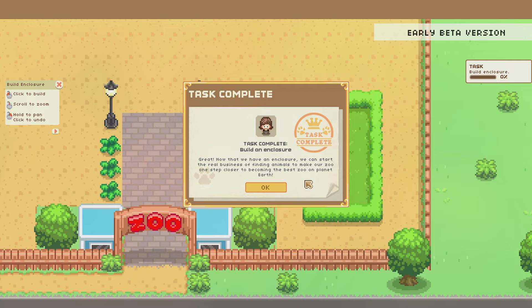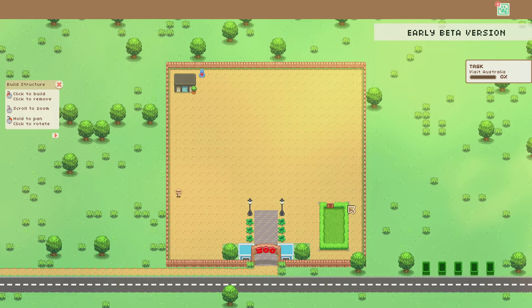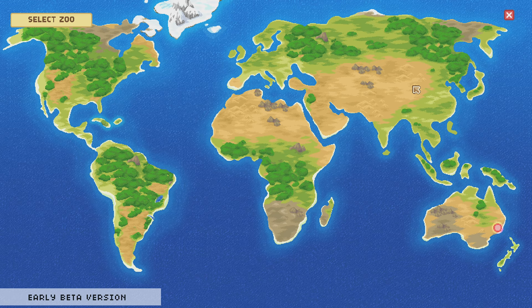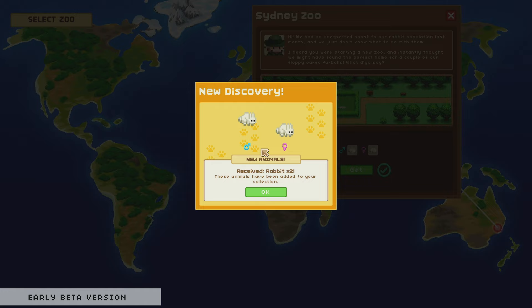It looks like the Australian zoo has a bit of an overpopulation problem and has a gift for us. Unlike what I thought would happen — where animals just show up — we have a world map and you have to source your animals. Australia is pinging us: they had an unexpected boost to their rabbit population and thought we might be the perfect home for a couple of their floppy-eared fur balls. So we're going to get one male and one female rabbit.